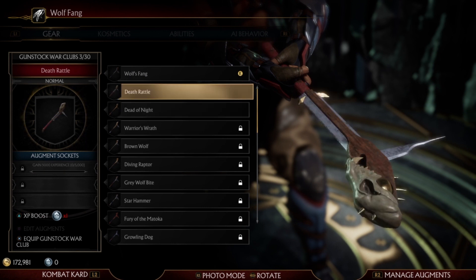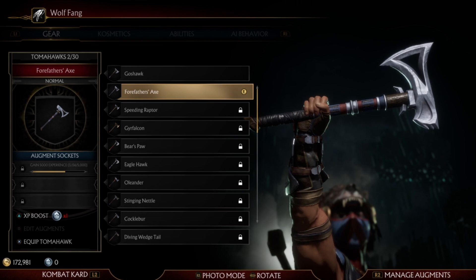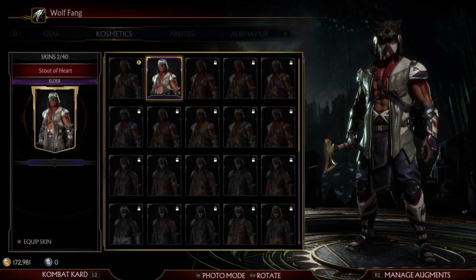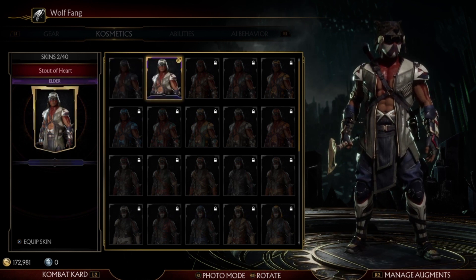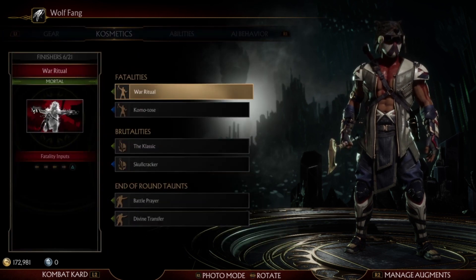His stats seem to be pretty good. His attacks are decent. He doesn't do too much damage unless you're actually using the tomahawks. I haven't tested all of his special abilities yet, just the ones you've seen on screen, so perhaps that'll change if I get more in-depth into the character, which I plan on doing in the future.